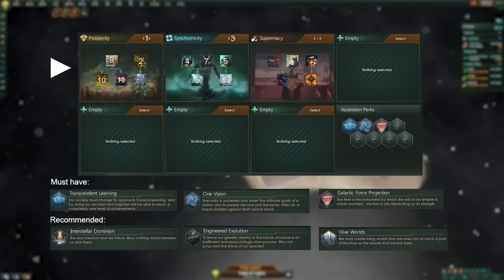In terms of traditions, we start with prosperity for an early economic boost, but only take prefabricated buildings. Next, we complete the synchronicity tree in full before finishing off prosperity. After that, we focus on supremacy to prepare ourselves for war. Regarding ascension perks, transcendent learning is a solid choice. Even though this build doesn't heavily rely on leaders, having powerful ones can always give a substantial advantage. One Vision is also beneficial, as it not only increases unity but also reduces amenities requirements, aiding in maintaining stability. Galactic Force Projection provides an enormous boost to fleet capacity, especially in the early game, which should not be underestimated.